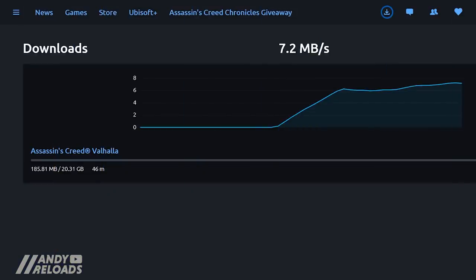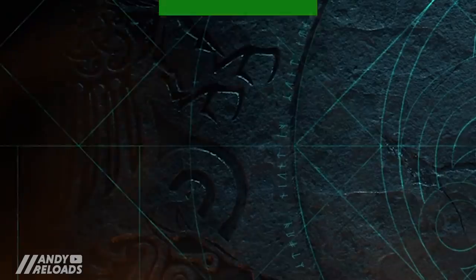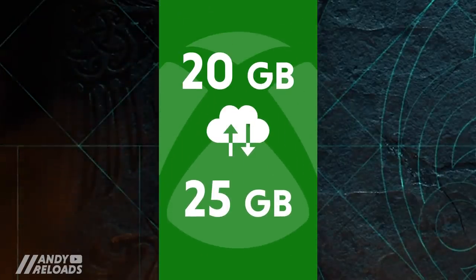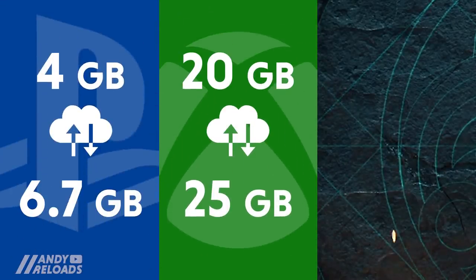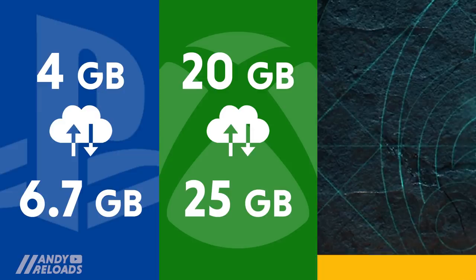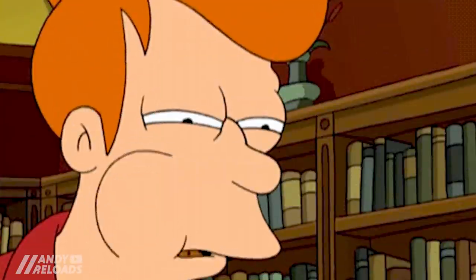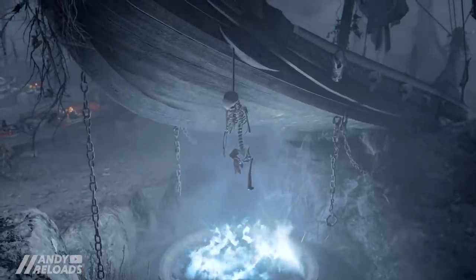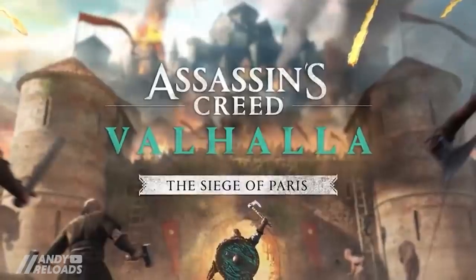First up, let's talk about download size — it's a bit of a monster. According to Ubisoft's patch notes, you're looking at 20 to 25 gigabytes for Xbox One to Series X and S, 4 to 6.5 gigabytes for PlayStation 4 to 5, and another big 20 gigabytes on PC. Your download size may also differ if you haven't updated the game in a while, so just be aware of that.